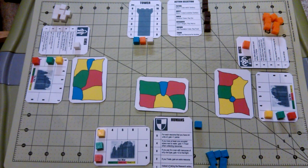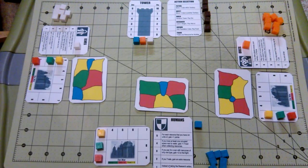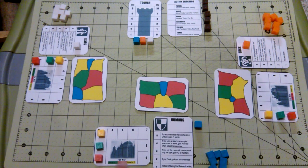In Tiny Epic Kingdoms, each player controls a different faction, or what you might call a race. In the print and play version, there are four to choose from: humans, elves, orcs, and dwarves. Each player is also given a territory card randomly, along with a town card that is used to track resources.